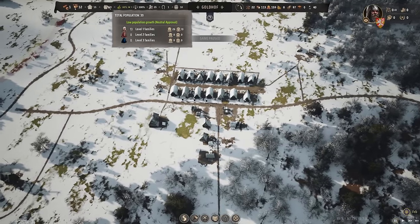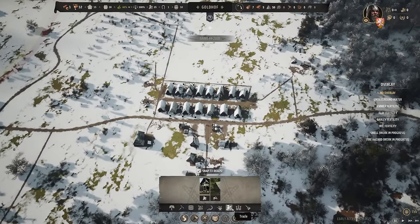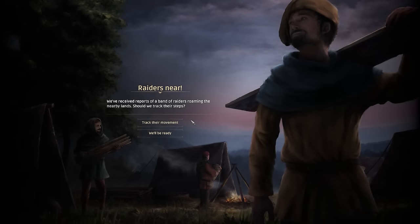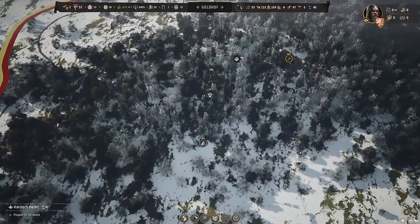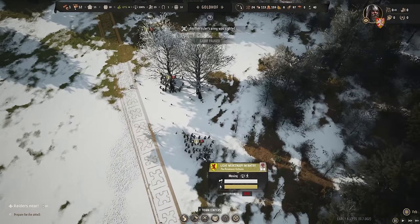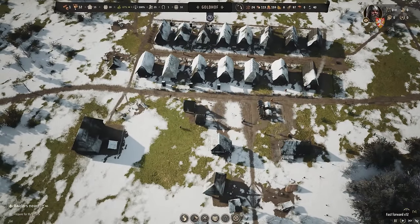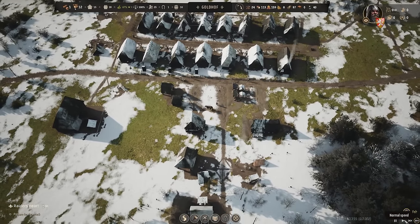We're getting good though — we have 39 people. Neutral approval right now but that's not going to be a problem once we get this church rocking. We have a message: 'We receive reports of a band of raiders roaming nearby.' Should we track their steps? Yes, please. Where are these bandits? A ruler's army: 36 light mercenaries, more light mercenaries — he's got an army of 127. That's not good. Hopefully they don't randomly wander into my town and start massacring. I'm just a wee old farm town right now. I can't fight back.